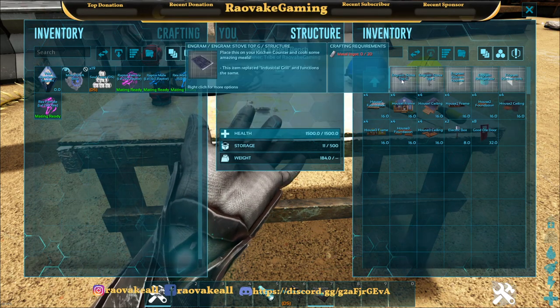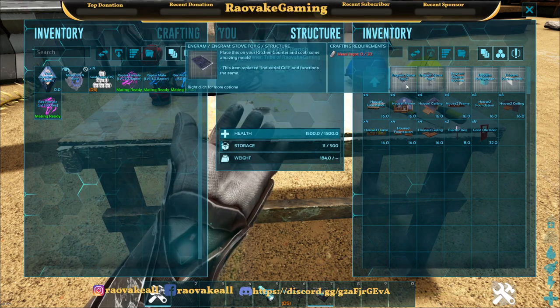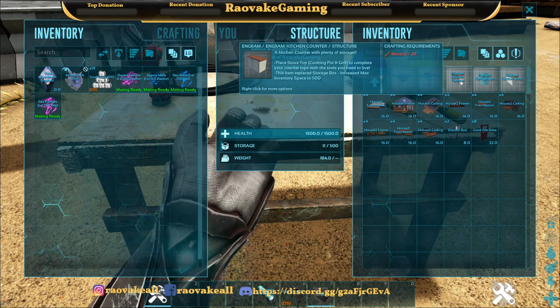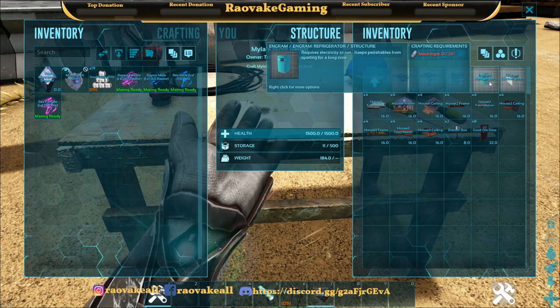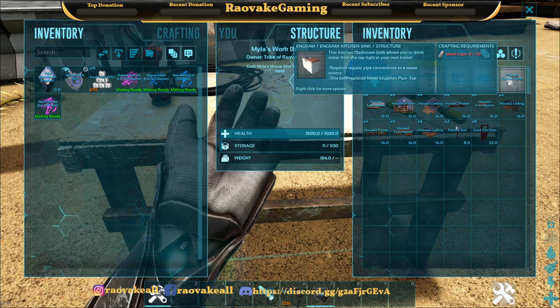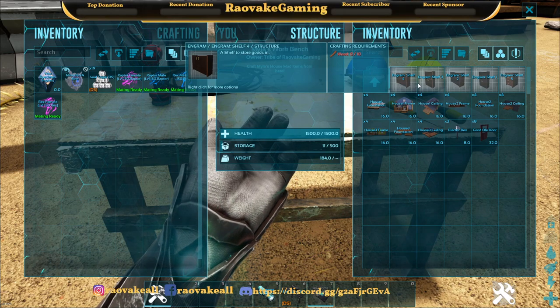The kitchen has stovetop C, stovetop G, kitchen counter, refrigerator, and kitchen sink. So these all have some functions. Like this sink can let you drink water — needs pipes and storage. You've got shelves.